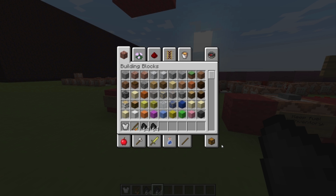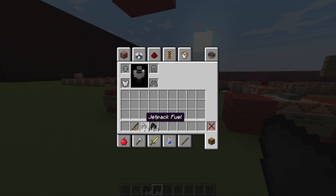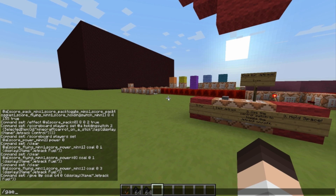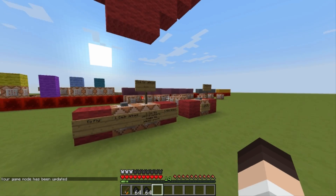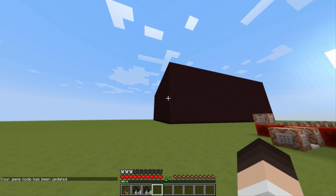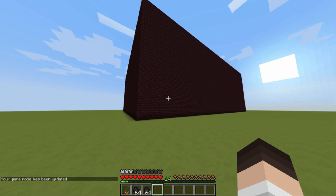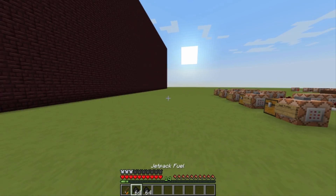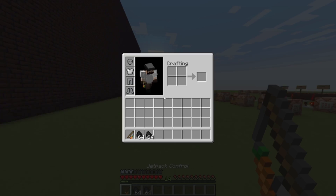Let's get going. We're gonna equip our jetpack and go into game mode survival. I kind of want to scale this wall, and you can't normally do that without placing a tower. Jumping around with the jetpack on does nothing. Jumping around holding the jetpack control does nothing.